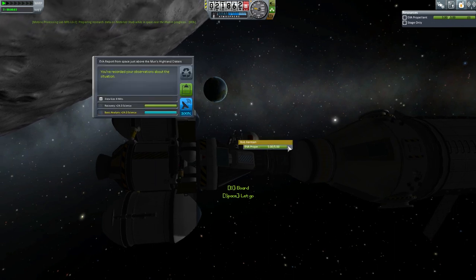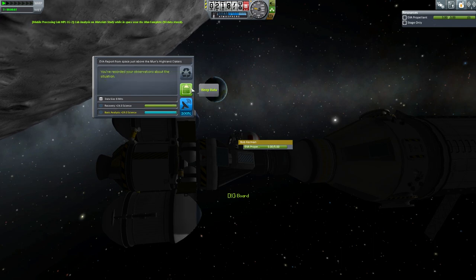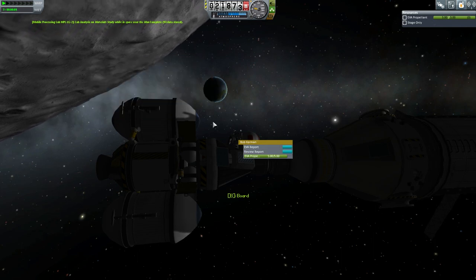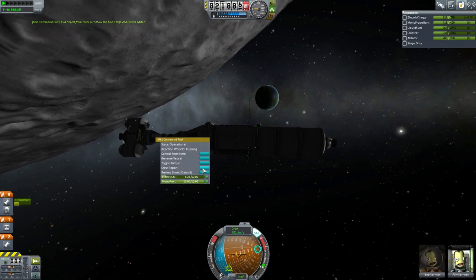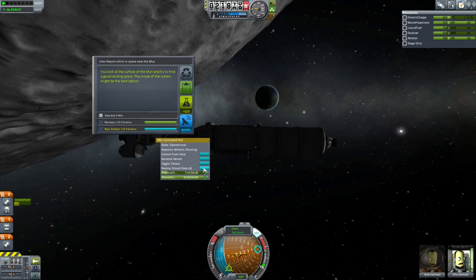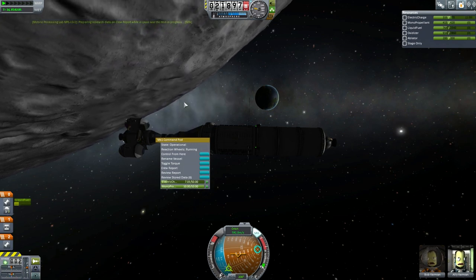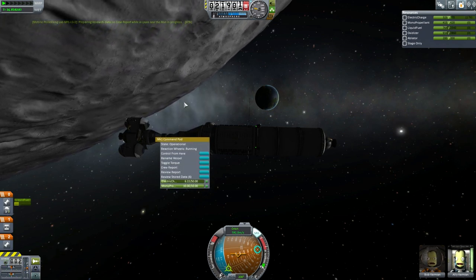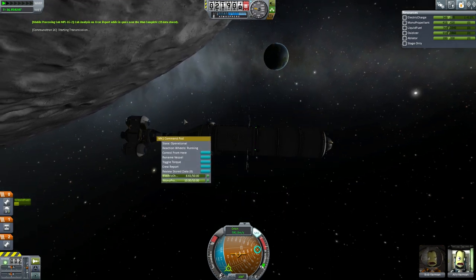This includes EVA data which we're collecting from the moon. This is the material study which was processed by the lab. Just store that, get back inside. This crew report will give us 19 data which will convert to five times that, or 95 science, and then we can transmit the remaining back to Kerbin.